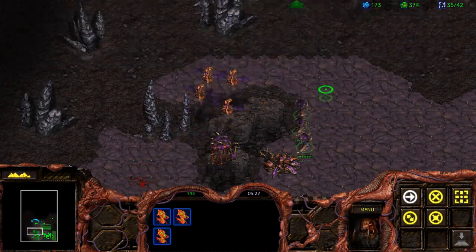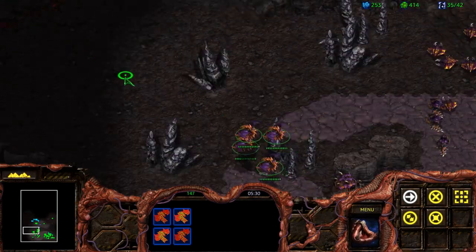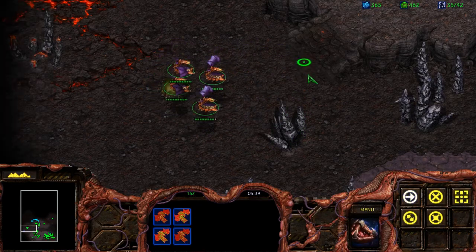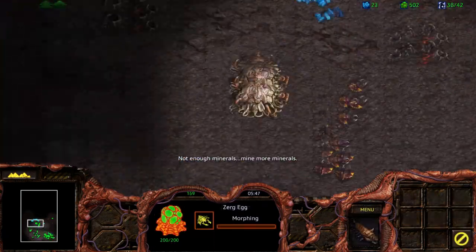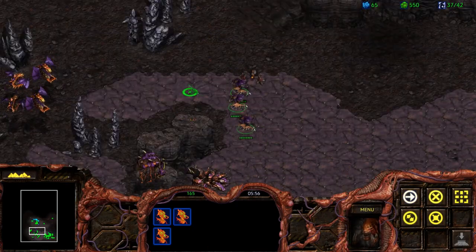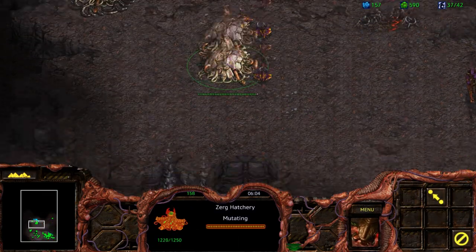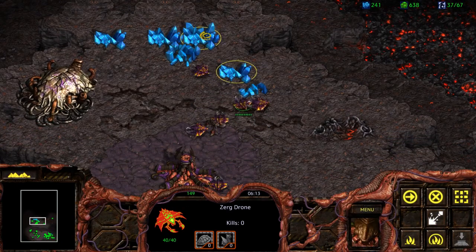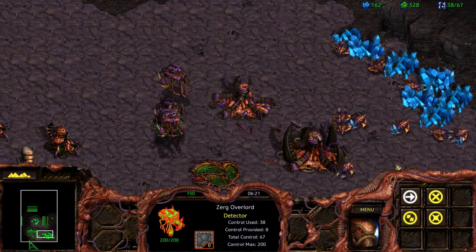The idea with Mutalisks, especially if you're facing units that can attack them, is to hit and run. You do a maneuver like this — it involves a lot of right-clicking. You move in, sweep, and go out. Sweep and move out. That is, of course, if you are working against units that can attack the Mutalisks. If you have units like Firebats that you're working against, there's not really any need to worry — you can just focus on dealing as much damage as possible. The idea behind the hit-and-run tactics is to make sure, A, that your Mutalisks don't get gunned down and receive maximum damage, and B, so that you can micromanage and move some of your Mutalisks out of the way. Small little things you do in order to gain an advantage against your opponent.